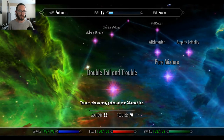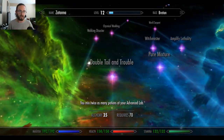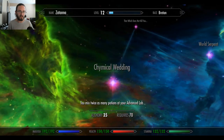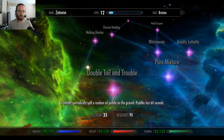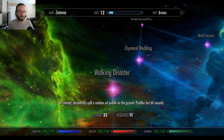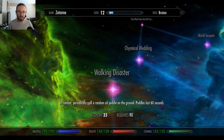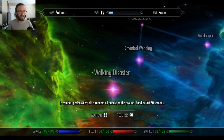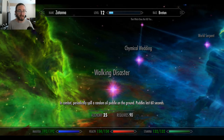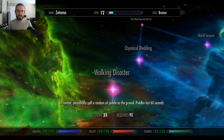I've got to see Walking Disaster — what is that? In combat, periodically spill a random oil puddle on the ground. Puddles last 60 seconds. Oh my god, that's so cool! That reminds me of something I need to show you — it's an item I got. I'm so sorry, this is completely diverging us from our video, but it only takes 10 seconds. Watch this.